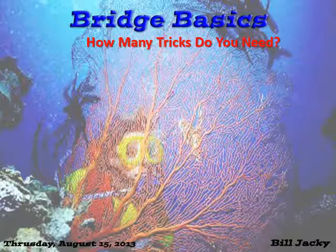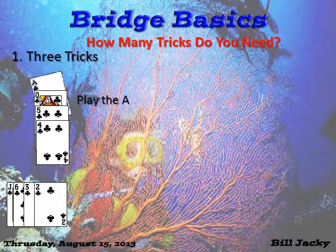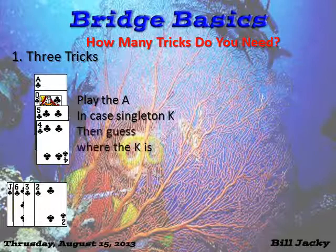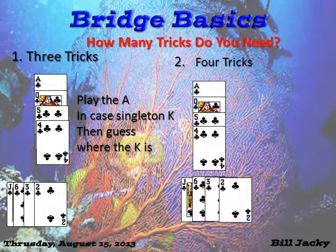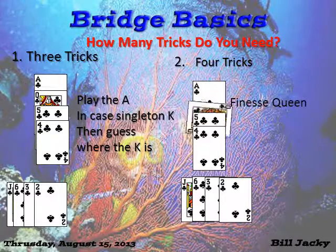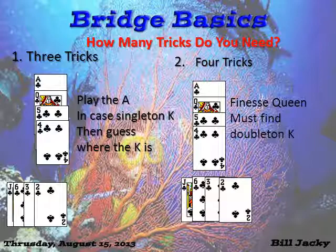If you need three tricks, the best percentage play is to play the ace in case there's a singleton king outside. Then you need to guess where the king is and play accordingly. If you need four tricks, it's a little bit different — you need to finesse the queen, and you must find the king doubleton. It's the only way you're going to get four tricks.